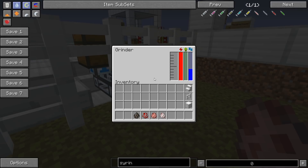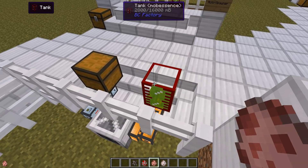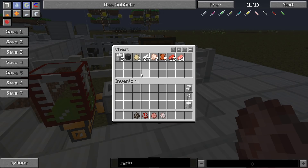The grinder will output mob essence. It will end up in this tank area and then it is sucked out to this tank, and of course the mob drops end up in the chest.